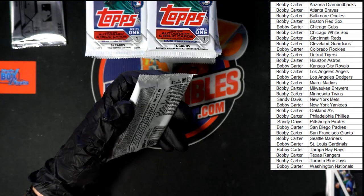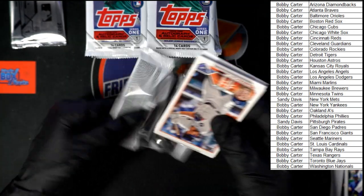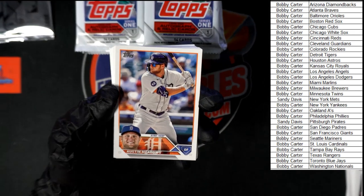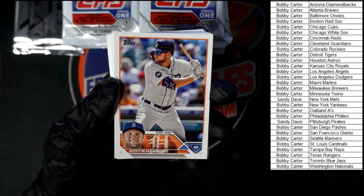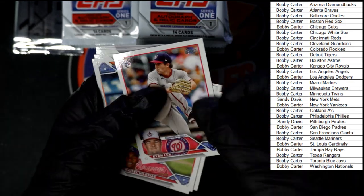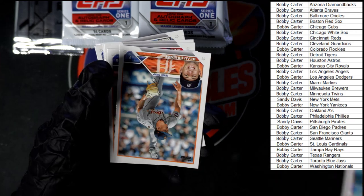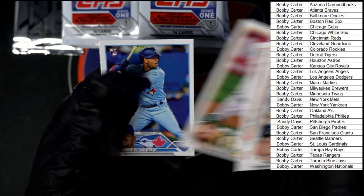Meadows to start off this pack. We've got Meadows, Vasquez, Bundy, Evan Lee, Iglesias, Michael Chavez, Michael Grove, Rieski, Escobar, Morell, Blackburn, and Moreno.